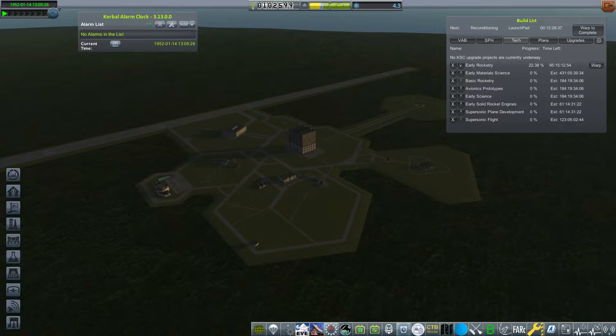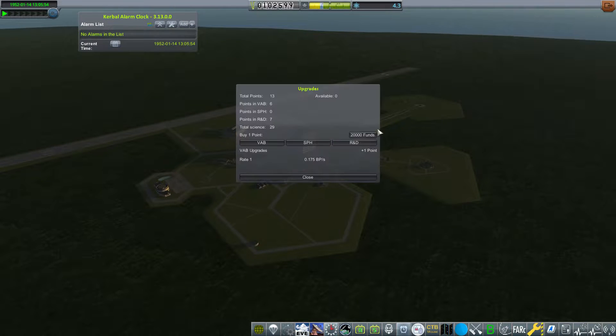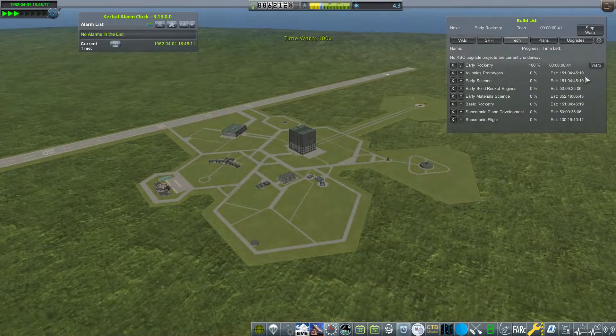The next bit of tech we're going to unlock is the last bit we need to build this rocket. I'm going to buy a couple of upgrade points to speed the process along since I have the money, use some time-warp, get this unlocked, and then hop over to the VAB to start building.